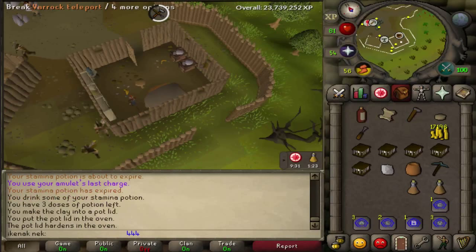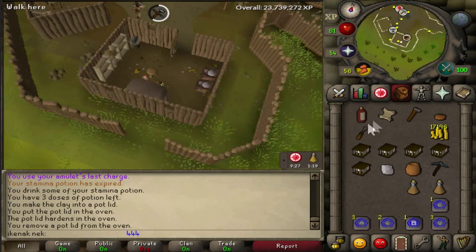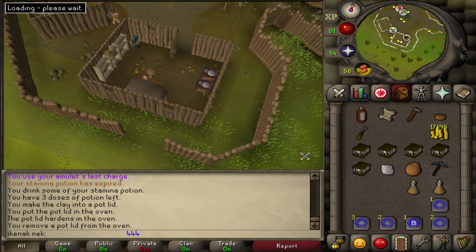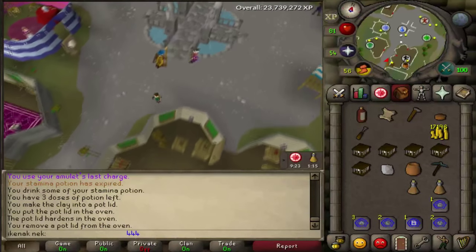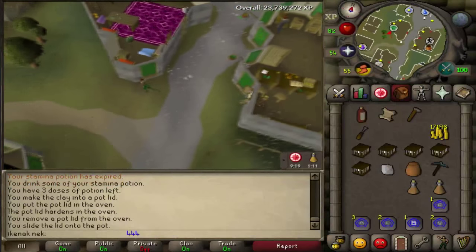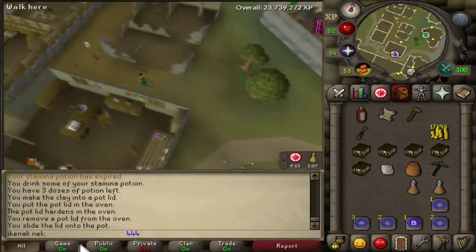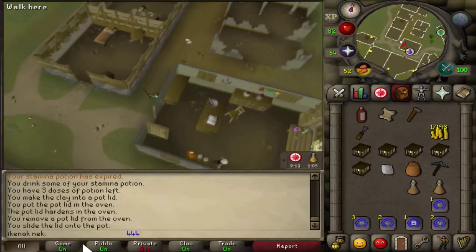Teleport to Varrock. Head south-west to the apothecary, and also use your pot lid on a pot. The option here is 1-5.